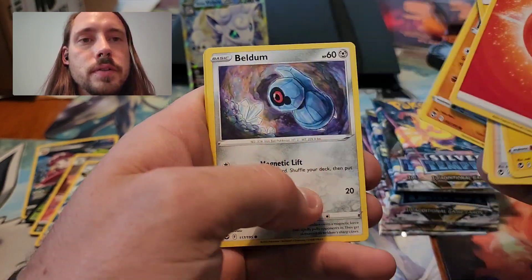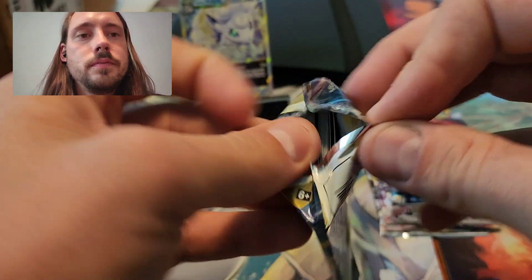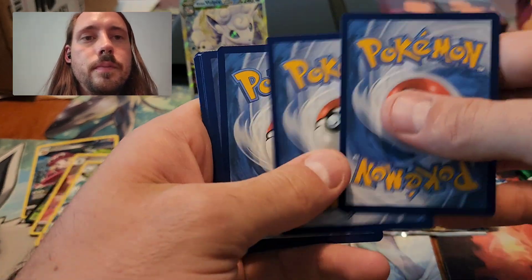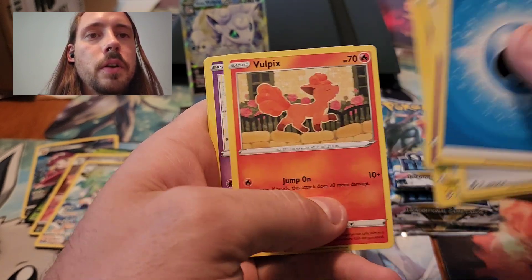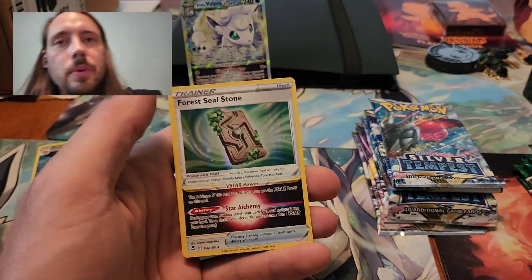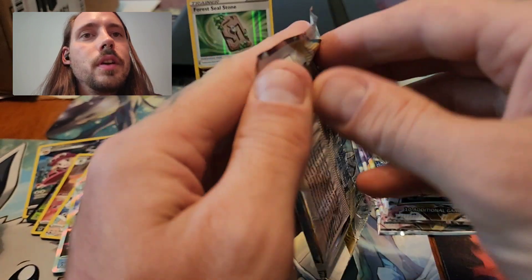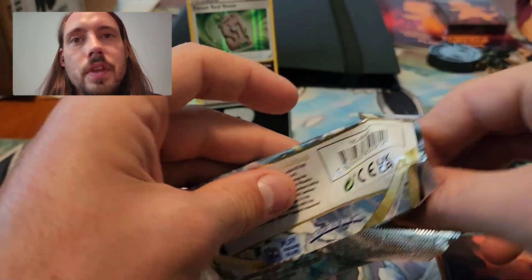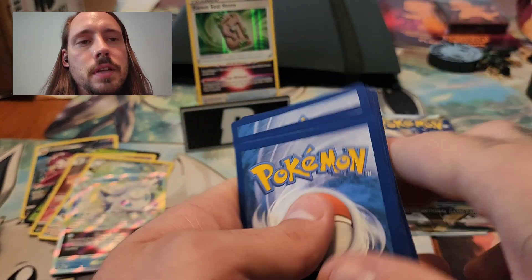What a little run of white code cards. Lopunny and Cobalion. Regieleki cover artwork. Back to a good code. Can we get something better than Articuno Hollow though? Fletchling — hey, there we go — the Forest Seal Stone! That is officially the best pull of the opening. Doesn't look like anything special, but it's a pretty competitive card and it's worth around ten to twelve dollars usually. The Earthen Seal Stone in the set is not worth anything, but that Forest Seal Stone is a good one to pull.